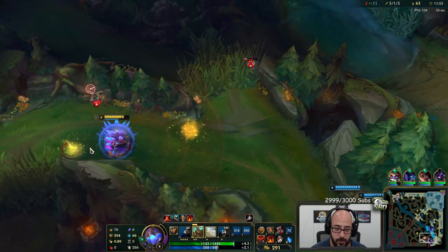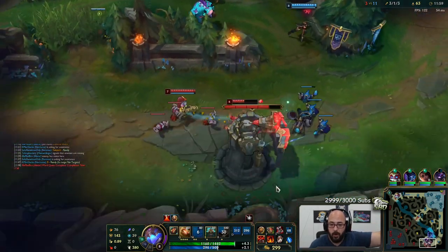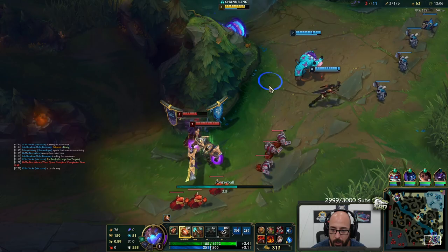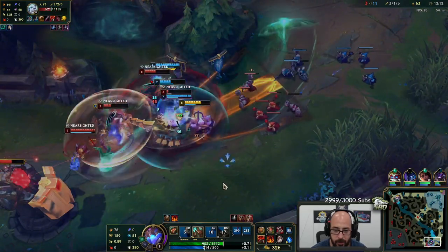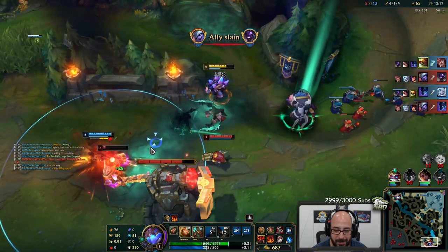Once he's almost out I was going to taunt him, but I messed it up. How did my E not work there? I don't know why they chose to fight that — they were trying to burst me too. I just pressed W. I have 8,000 armor.